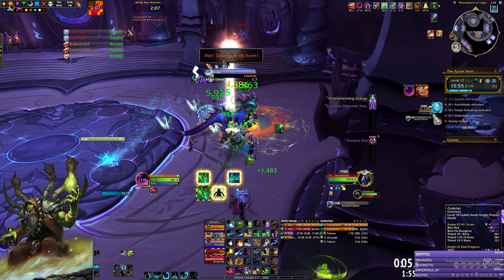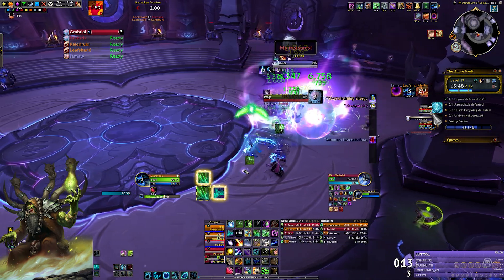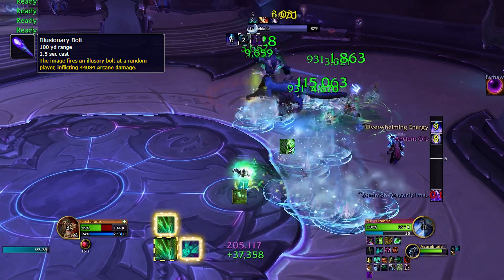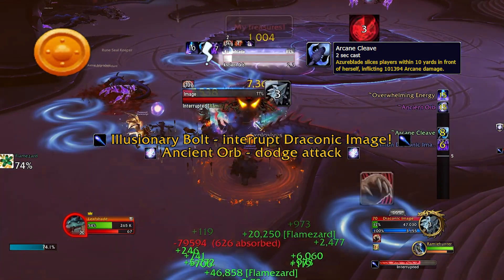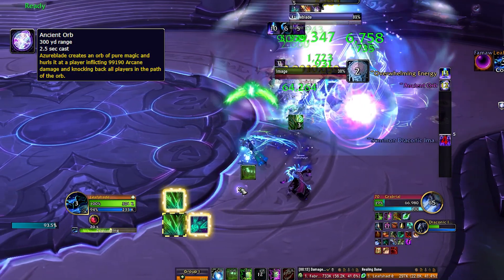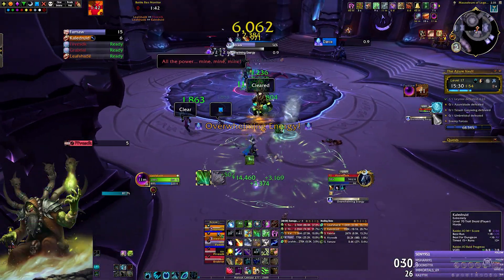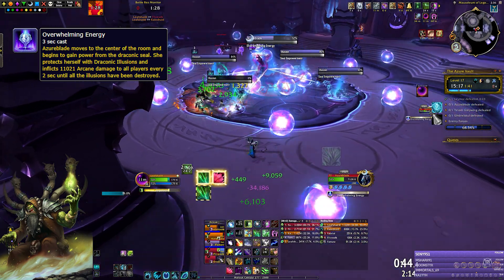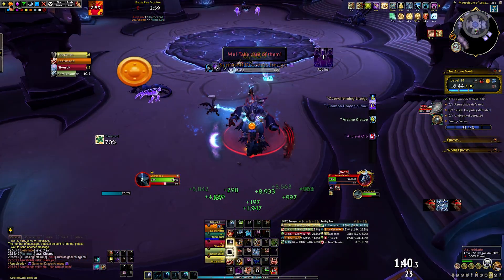Pull Azureblade close to the right side wall so when he summons Draconic Images they won't be near other packs. If you have a DK they should be able to grip every image into melee. Make sure to interrupt the Illusionary Bolts from these adds as they really hurt. Cleave them down next to the boss but make sure the boss doesn't face them as his frontal attack, Arcane Cleave, will kill your melees. When adds die they spawn swirlies on the floor. The boss also turns toward a party member and casts Ancient Orb — another frontal you need to dodge as it deals large damage and pushes you back. When the boss runs out of energy he runs to the center and casts Overwhelming Energy, becoming immune and spawning four illusions. Kill the illusions quickly so the boss returns to normal phase.